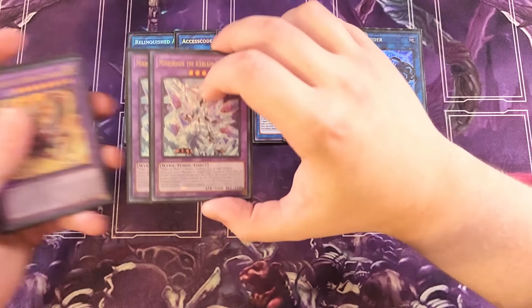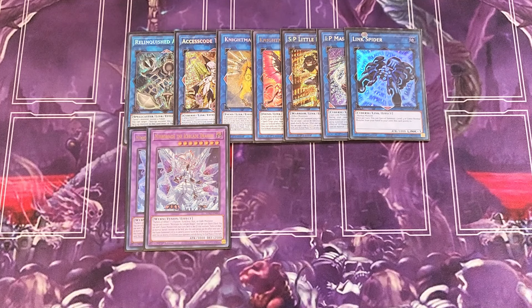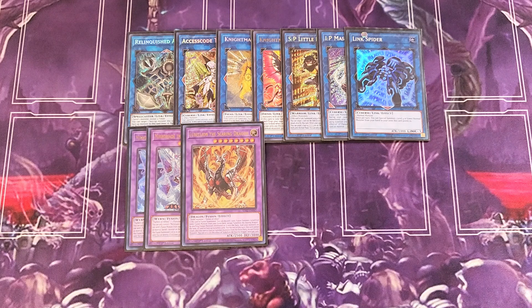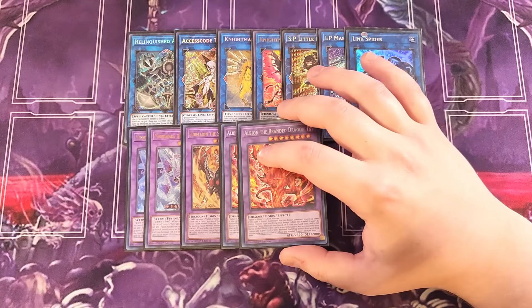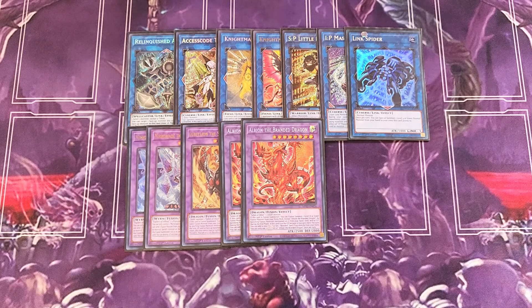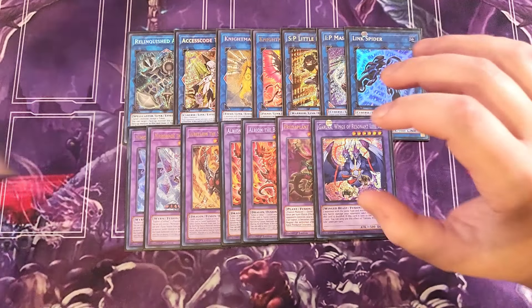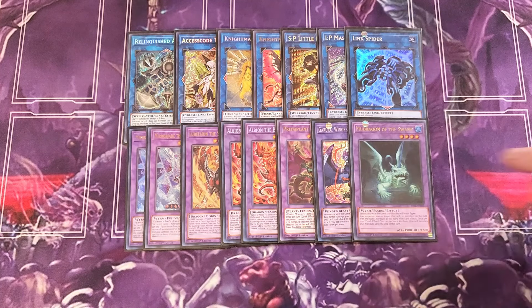We play two copies of Mirrorjade as an easily summoned boss monster via Branded Fusion that clears cards off the field. One copy of Lubelion, summoned using White Prince and Fallen of Albaz — White Prince mills Lady in White and Skull Servant from the deck while you also discard a card, getting another Skull Servant to the graveyard. Two copies of Albion: one to summon and one to send off Mirrorjade to get another Branded Fusion. Albion also sets a Branded spell or trap from the deck during the end phase. Finally, one Dracostapallia, one Garura, and one Mudragon of the Swamp as Super Polymerization targets.